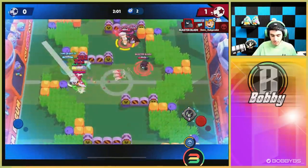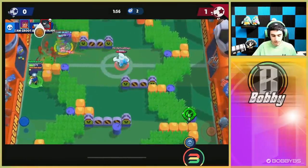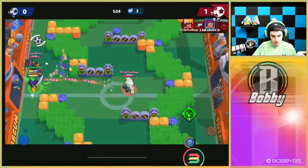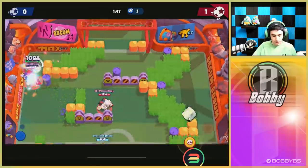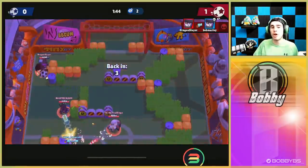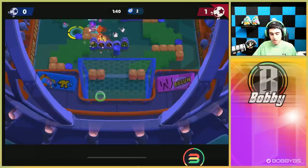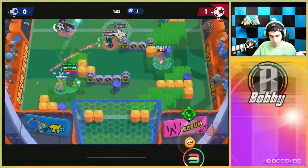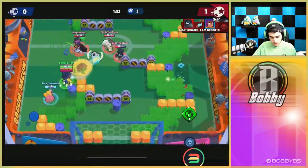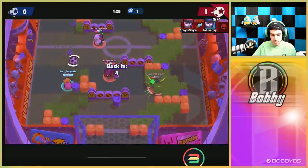Fudge is going over there so we're just gonna leave Fudge and bring the ball up the left side, protecting ourselves. We juke out this guy — at least we got those mines off, got two hits. We did a lot more than we should have — we should have gone down way earlier. But we charged our super and broke some mines. We do have our super now and still all three gadgets, which is really good.